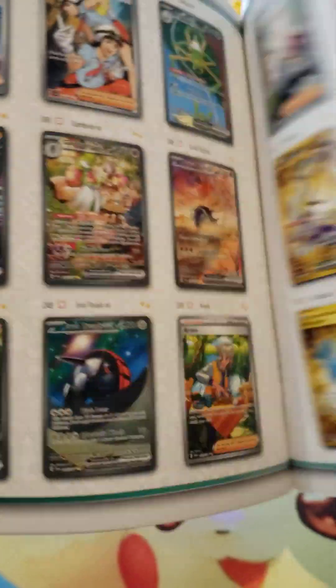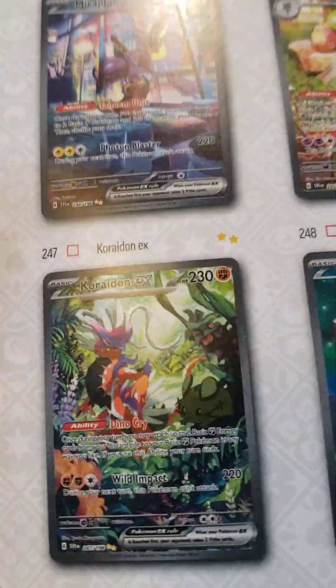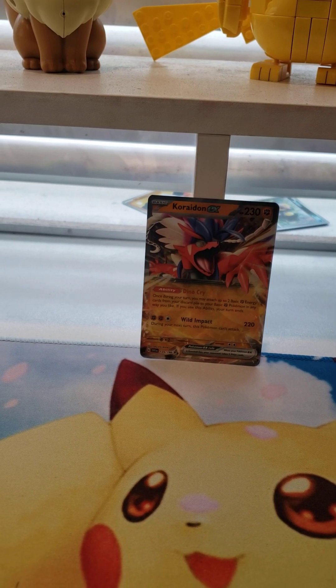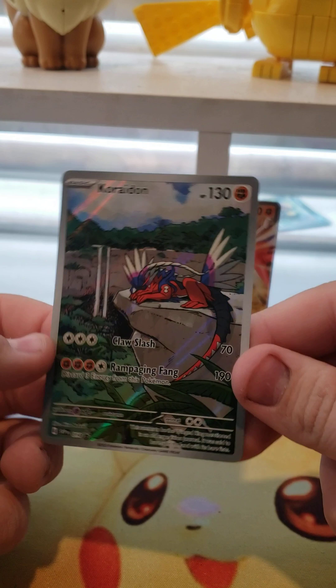Here's the booklet. I need to see what's in the set — all the Secret Rares. Now I'm chasing after this Guardeon, that Spidops up there. I already pulled the Miriam, and that's also my other chase card. Oh my god, I have too many chase cards. And I'm chasing that Team Stargrunt. Other than the Riolu. It's so weird how it comes with nine packs now, instead of ten. Coridon promo — that's an epic promo. Please open up, I don't want to bend this card. Okay, it's not bad. Just a little bit bent.